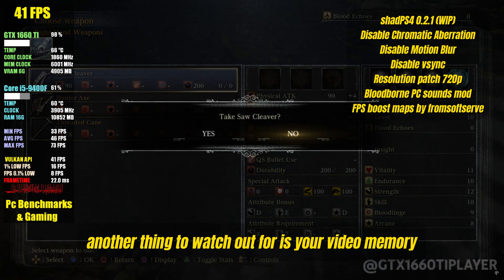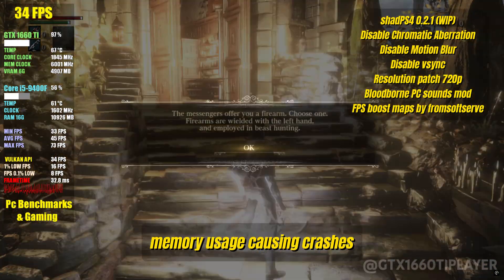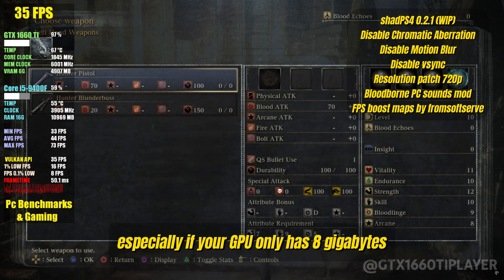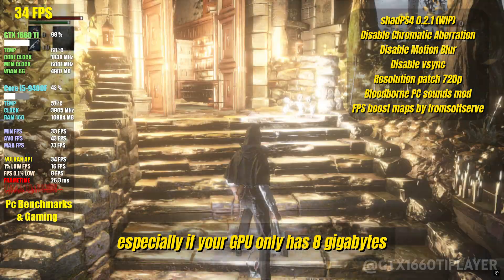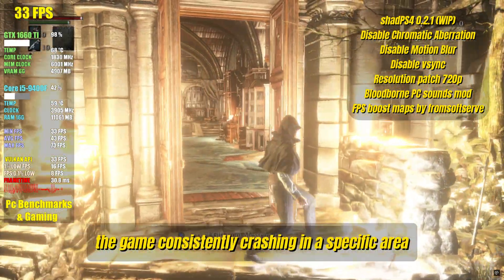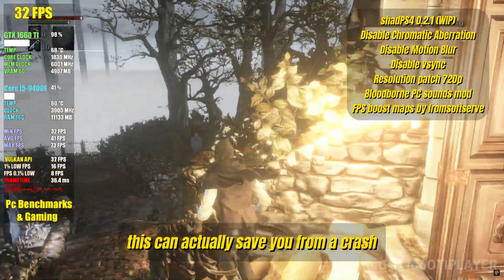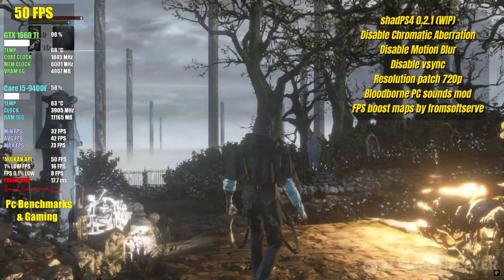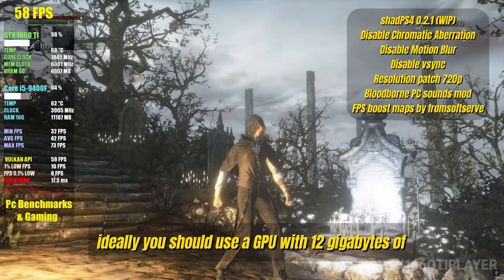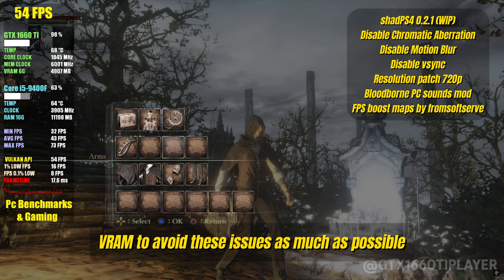Another thing to watch out for is your video memory. Certain points in the game can suddenly spike memory usage, causing crashes, especially if your GPU only has 8GB. If you notice the game consistently crashing in a specific area, try looking at the ground — this can actually save you from a crash. Ideally, you should use a GPU with 12GB of VRAM to avoid these issues as much as possible.